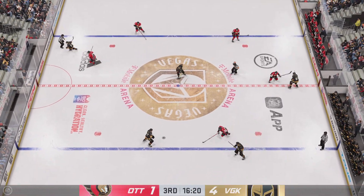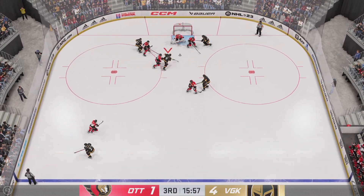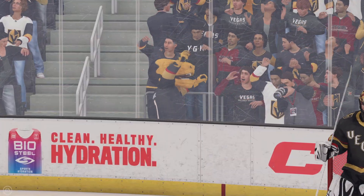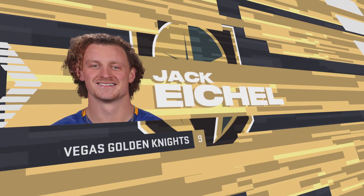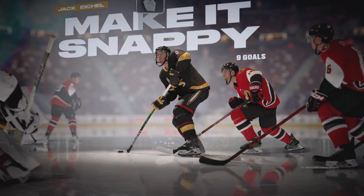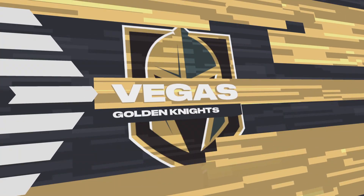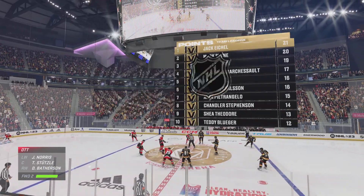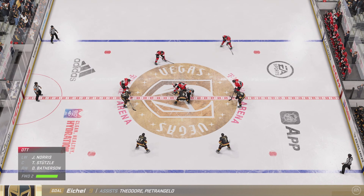Eichel won the draw inside the neutral zone. You have to be able to respond to moments that happen that aren't very favorable to you. They give up a goal and they go get one right back. The fact that he can shoot this puck while in full motion makes it so difficult for the goaltender to keep up. He makes that release snappy and it's in the net. Vegas has been on fire and they continue to keep the goal-scoring onslaught on here in the third. They just haven't taken their foot off the pedal — you've got them down, time to put it away.